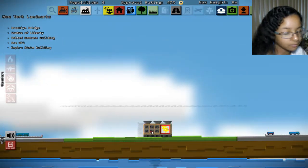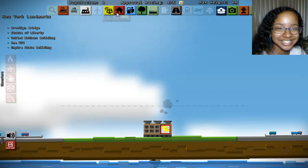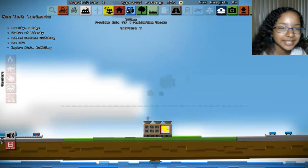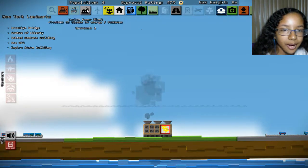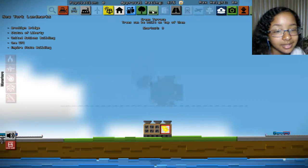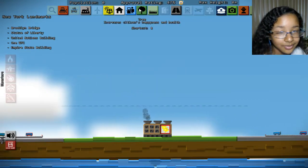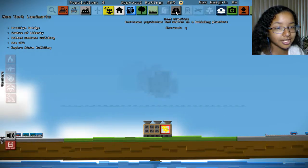We have water, we have electricity, and then we can place down some offices. We have apartments, we can also place down solar power plants, and we can destroy stuff if we want to. And terraces, which is going to be useful when we get higher up. And we have trees, because trees.